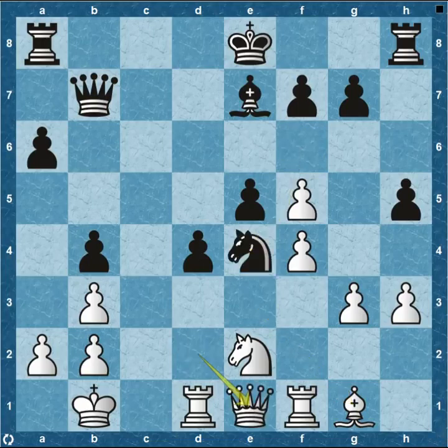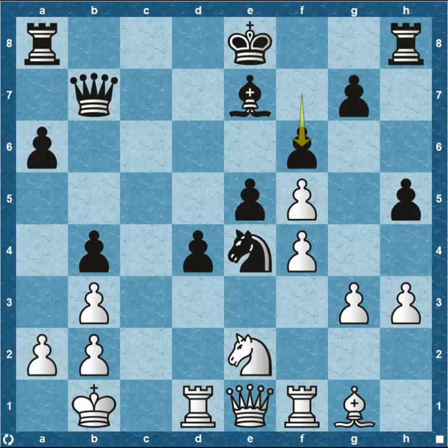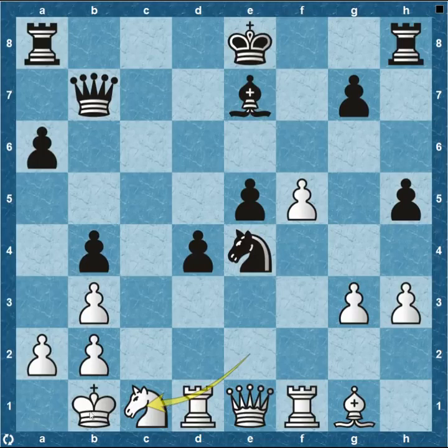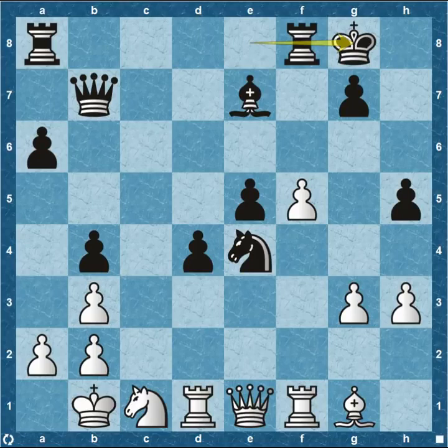Knight to e4 attacking the queen. Queen comes back to e1, then pawn f6 solidifying the pawn chain for black. Pawn takes, pawn recaptures, knight back to c1. So Topalov is sitting back with all his material on the first rank, while Nakamura has two central passed pawns and all his pieces in the center, only his rooks back on the eighth rank. Black definitely has an advantage, and Topalov is going to have to really maneuver to get out of this predicament.